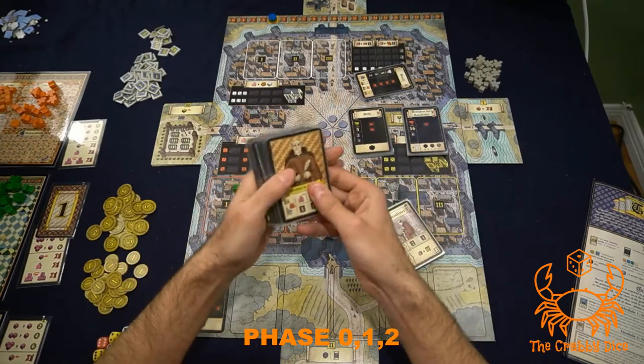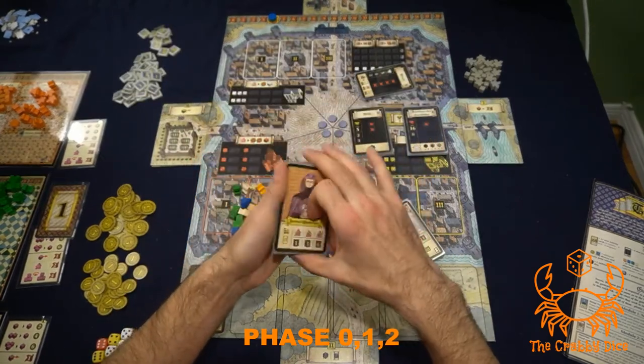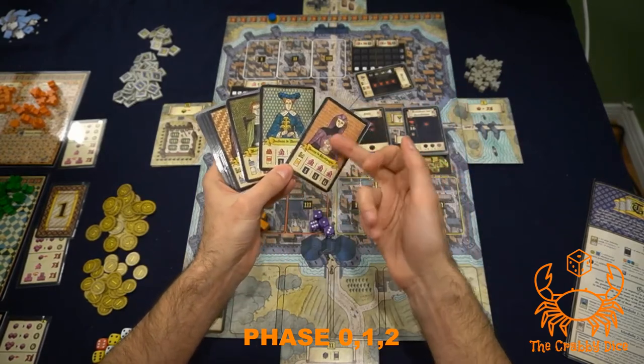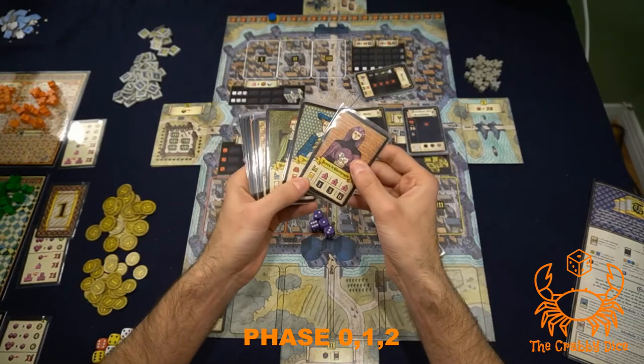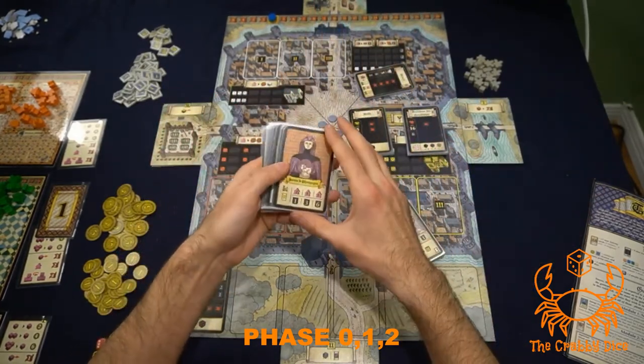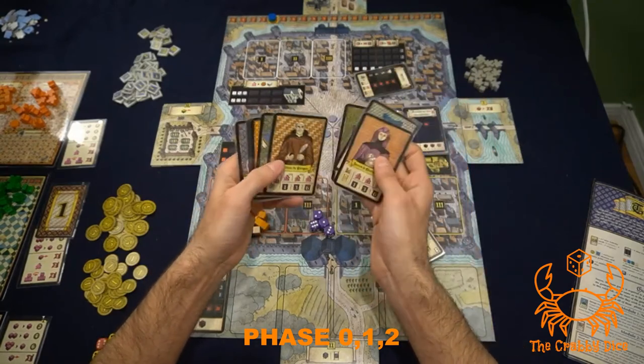Next are the new character cards. They only give you three more. These are fine — they just have you focus completely on one color, one for each of the three major colors in the game, requiring a ton of workers in the district and on activity cards. Honestly, I'm not a fan of these three cards themselves.